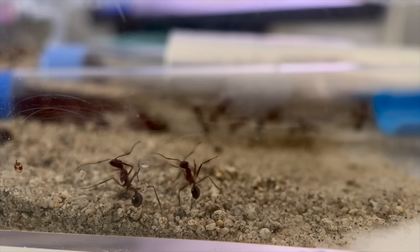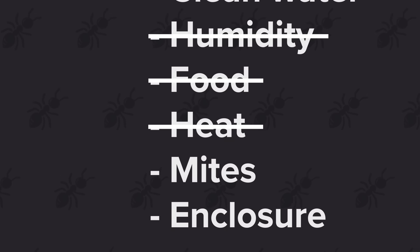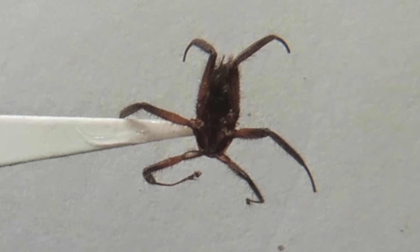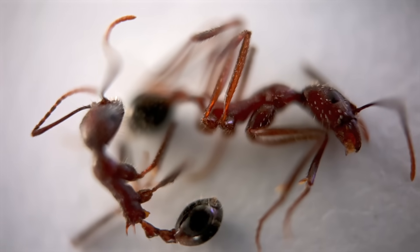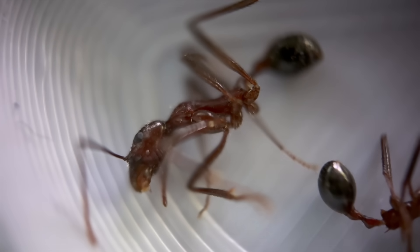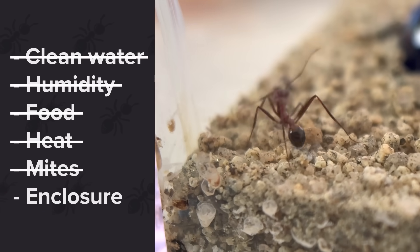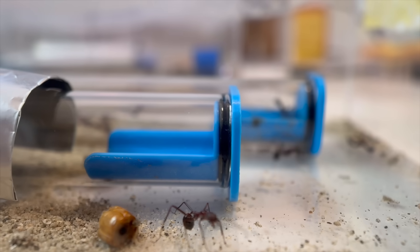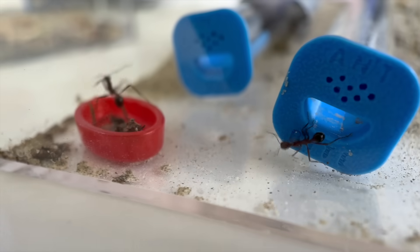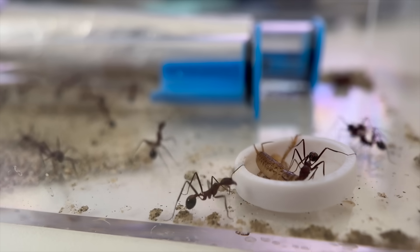Heat: because these are desert ants, I've been giving them plenty of heat with a gradient, so that shouldn't be an issue. Next, I checked for mites, which can infest ant colonies and cause death, but upon closer inspection of the bodies, they were clean. The last thing I can think of is that it has something to do with the substrate — perhaps the sand is somehow tainted with chemicals or harmful bacteria. That could explain why they moved all of the dirt to the back of the outworld, away from the entrances to their nest.